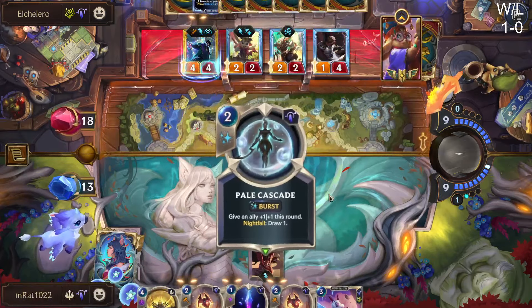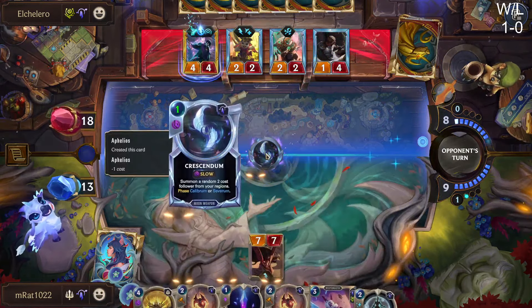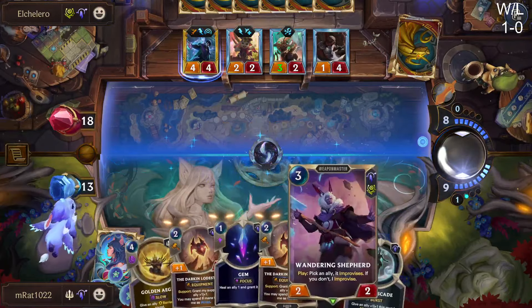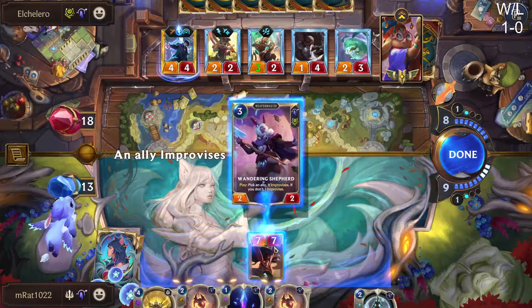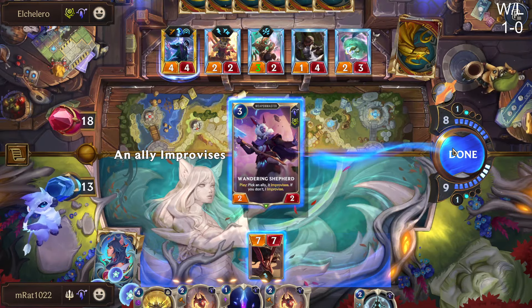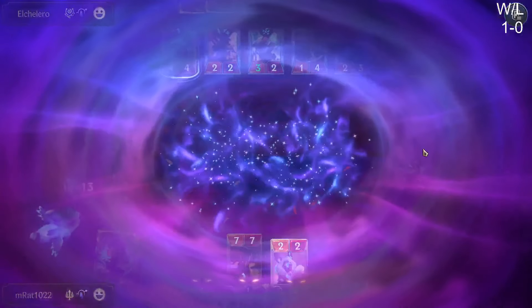Pale Cascade — not bad. We do have to worry about chip damage but Pantheon will be in there somewhere — we're almost halfway through our deck. I'm probably going to Improvise on this guy just so we can stay alive and get in some extra blocks. I'll take Pot of Pain — he'll get huge next turn if we support him with Harazi.